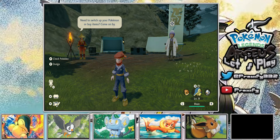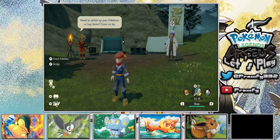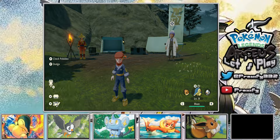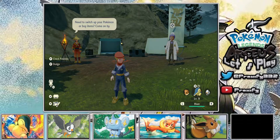Hey there, Proxians! This is Proxify, and welcome back to another episode of the Pokemon Legends of Arceus let's play. If you missed our last episode, we went to a brand new place called the Obsidian Fieldlands and explored a few different destinations - we visited Aspiration Hill and also went over to Horseshoe Plains to get a look at this massive overworld.